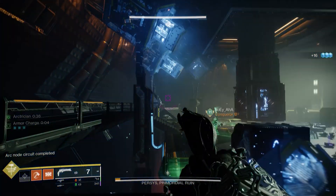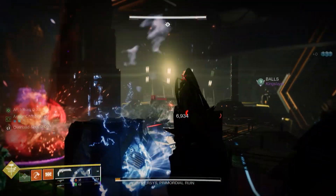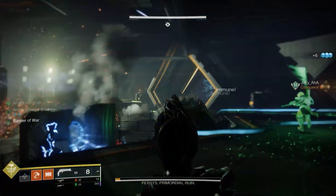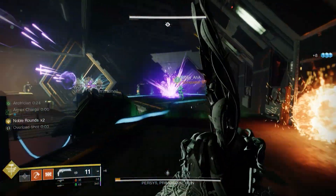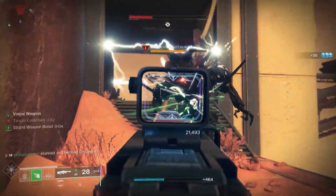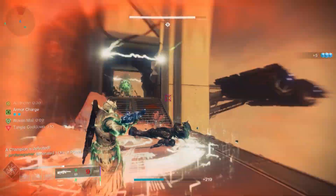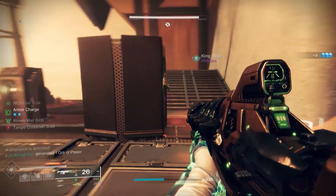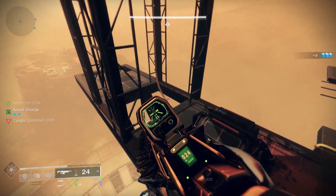With that being said, the final boss encounter is quite a handful, requiring you to connect a series of nodes while dealing with exploding harpies and overload Minotaurs — it's not exactly going to be a cakewalk. The first encounter, though, is much more tame and easier to complete. You'll have to connect multiple nodes throughout three separate floors as you ascend the Spire. Each floor has two separate sets of nodes, and with one or two Guardians handling the nodes and the other handling adds, this encounter can be done in less than five minutes.